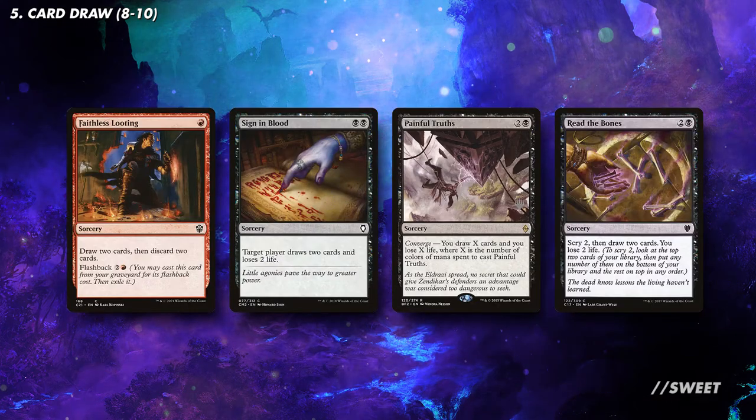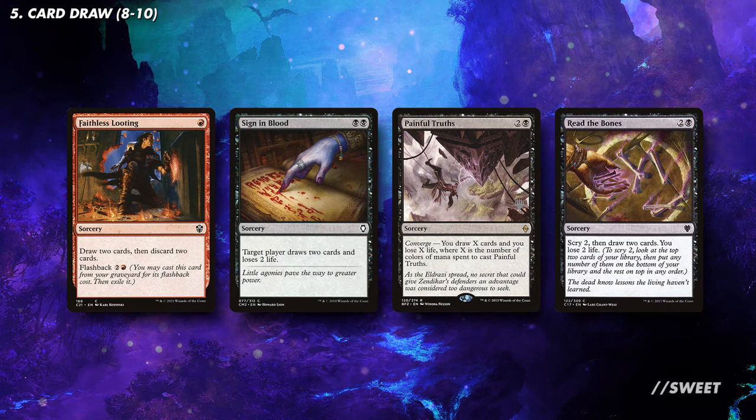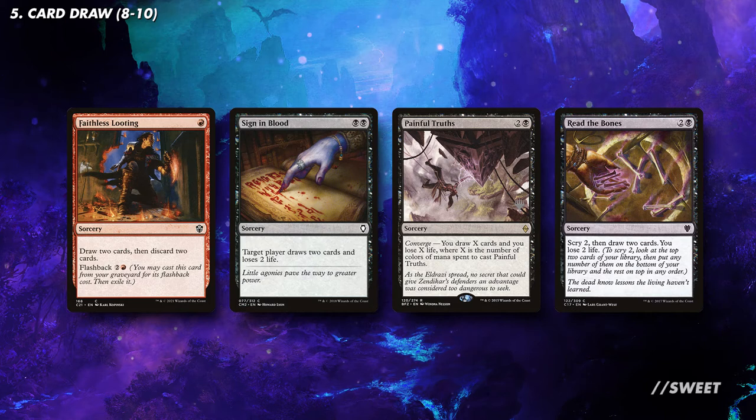For some more budget-friendly options you can look to run some one-time instants and sorceries like Faithless Looting, Sign in Blood, Painful Truths, and Read the Bones. These are always really solid options when you need some more ways of seeing cards in the game.